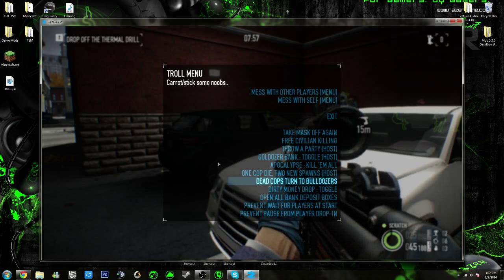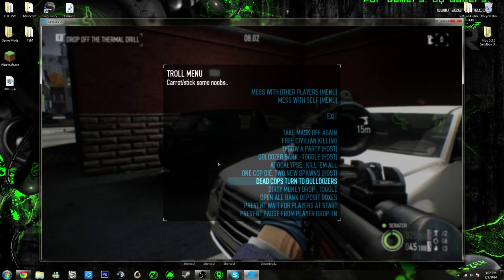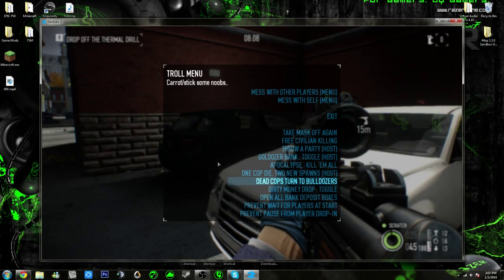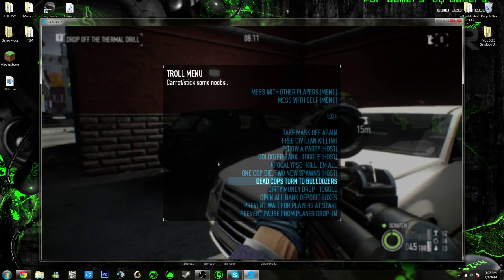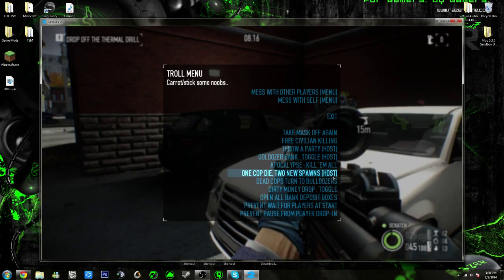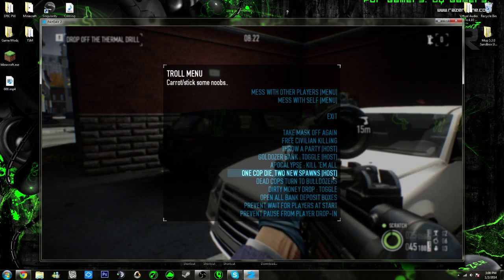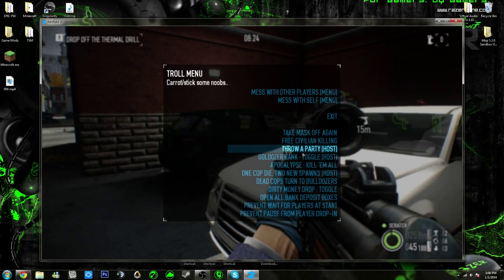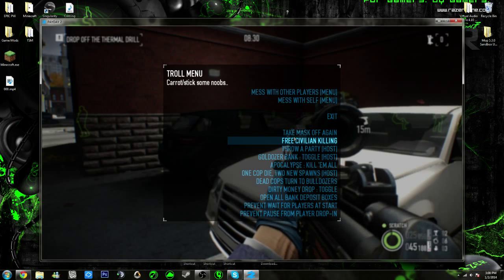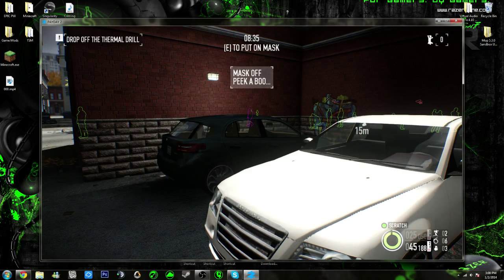A couple more really cool things about this menu: 'Dirty money drop' means that when you kill a bulldozer, cop, SWAT, or anyone, they'll drop a bag of money — usually one to two, and commonly always two — worth whatever the current game value is giving you. 'One cop dies to spawn' is self-explanatory and works great combined with the money modifier. 'Take mask off' is self-explanatory, as is 'free civilian killing.'